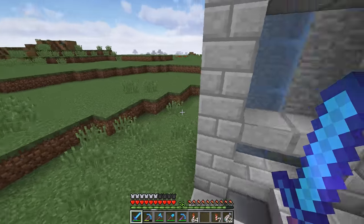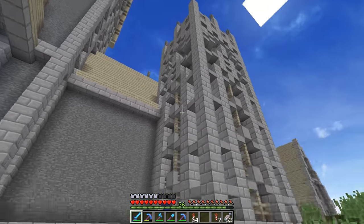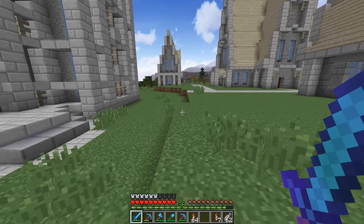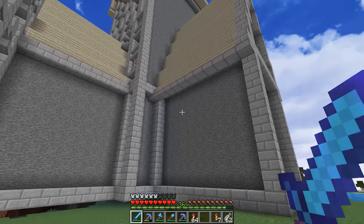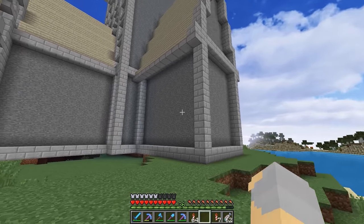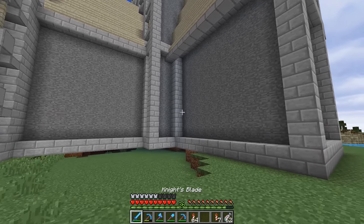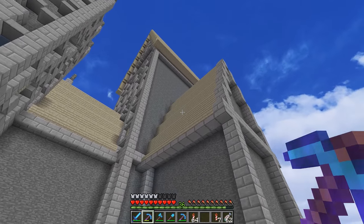We did have a live stream, and during the live stream I finished up these towers right here. So those are in good shape — that's this tower and then the one on the far side over there. I also did some work over here. I decided to get rid of these buttresses. I think on this scale they're just not going to look good. I've tried reworking them and I just couldn't get them to look the way I wanted to. So we're going to go without them and put some stained glass windows or something like that in these chunks to add detail.